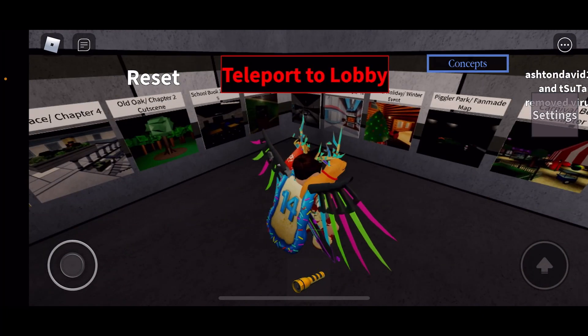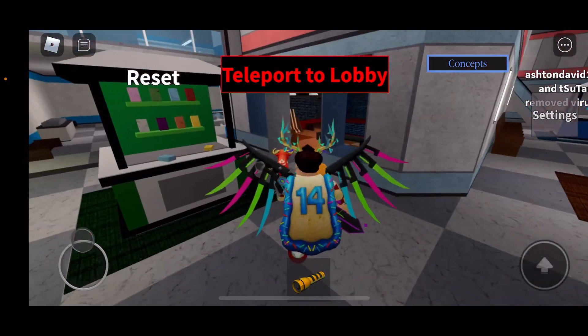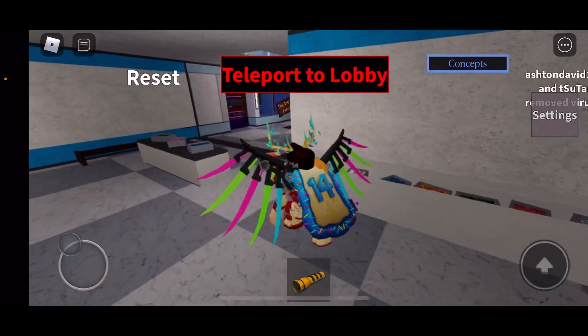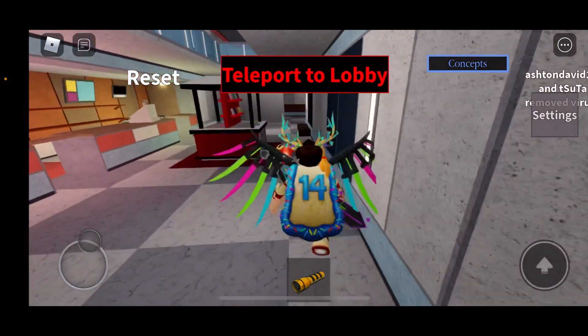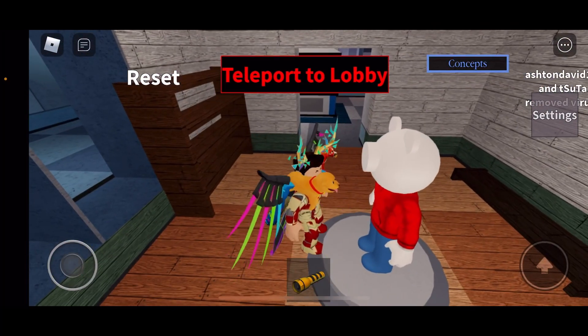What you want to do is go to Chapter 10, the Mall map for Book One. Once you do so, just follow where I go. Go in here, and then go inside where you use the red key. You see this mannequin right here — touch him.